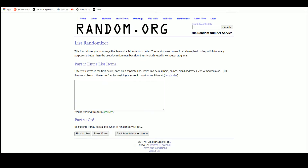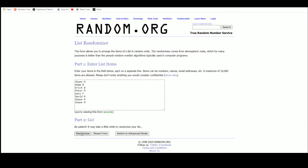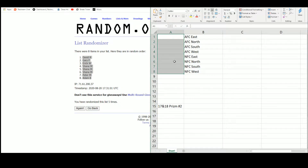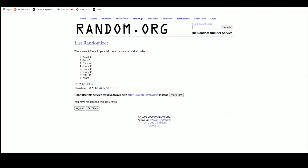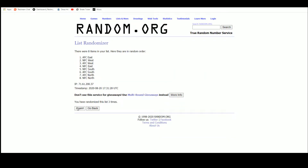Go to random.org. There are the eight names. And five. We've got David up top, Adam on the bottom. There are the eight divisions. And five. AFC West up top, NFC West on the bottom.